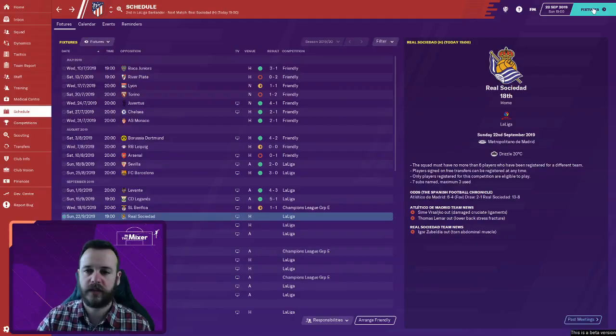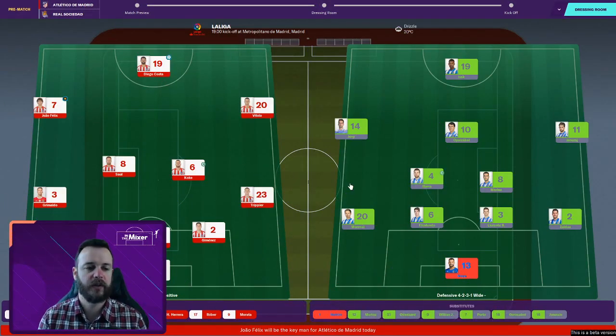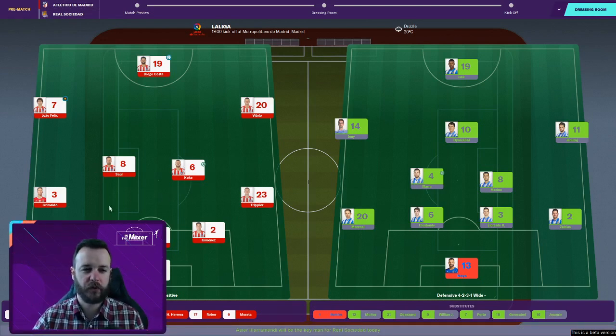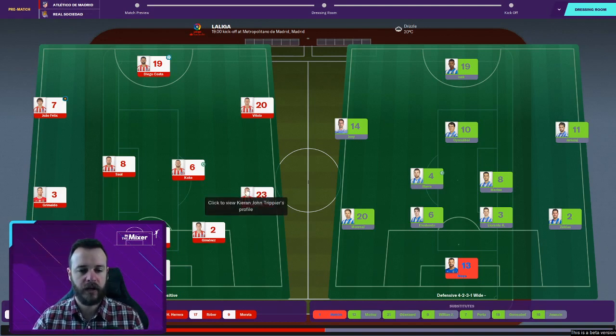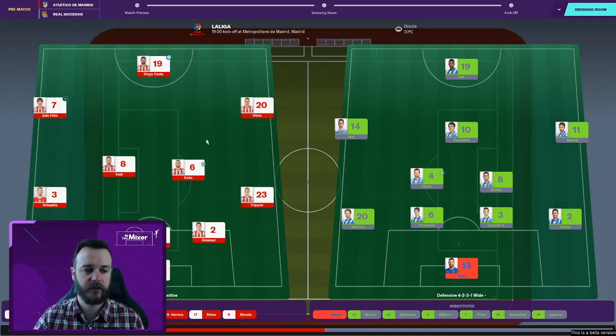In this episode we're going through Real Sociedad and Granada, our two September games. We might have in the next episode a massive fixture against Real Madrid and then hopefully the game against PSG. Let's jump into the game against Sociedad. We're playing our 3-2-3, or a 4-3-3 in possession. Hermoso, Savage, and Jimenez have played as the central defensive partnership. Grimaldo comes in as the left wing back, our signing from Benfica. Saul and Koke have been excellent in midfield, Joao Felix as inside forward on the left, Vitolo on the right. Thomas Lamar is out injured for about three weeks, Diego Costa leads the line.